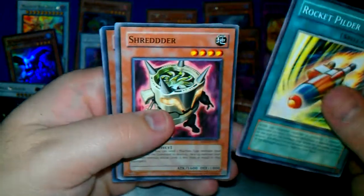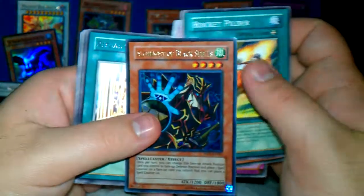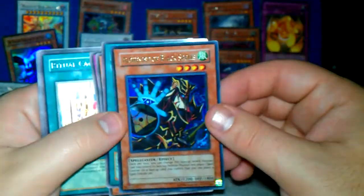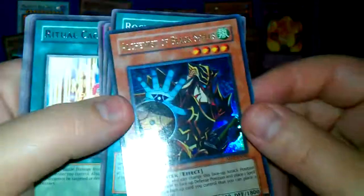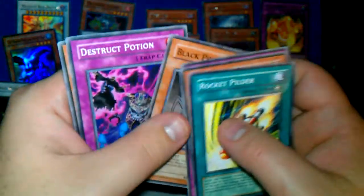Haven't got a holo in a couple packs. This pack — let's hope there's a holo. Feels like it. Rocket Pilder, Shredder, Serpent Suppression. Alchemist of Black Spells — ooh! Thought it was damaged but it just had something on it — it's perfectly fine. Ritual Cage, Nature's Reflection, Black Potan, Destruct.